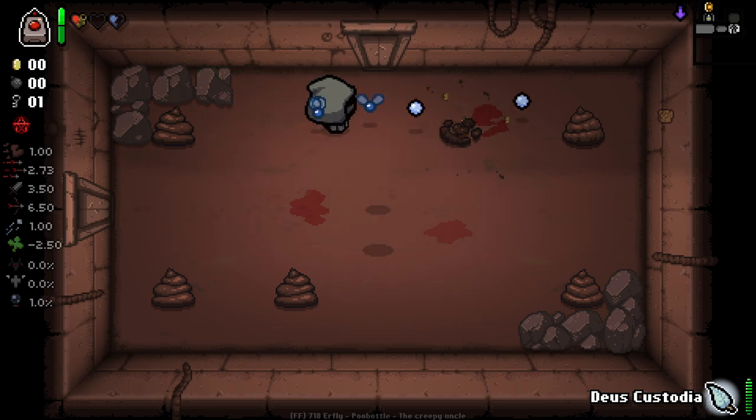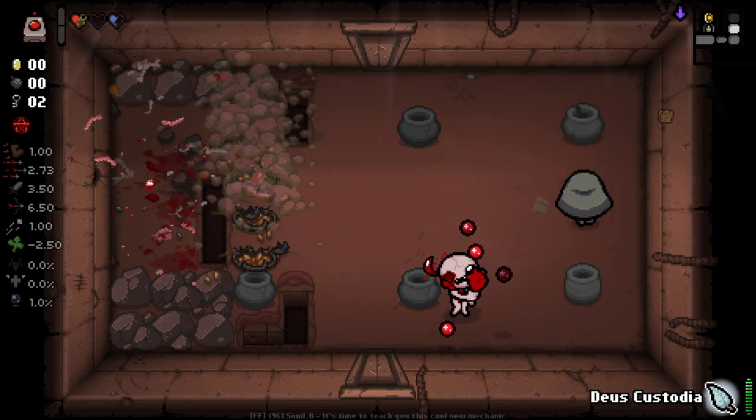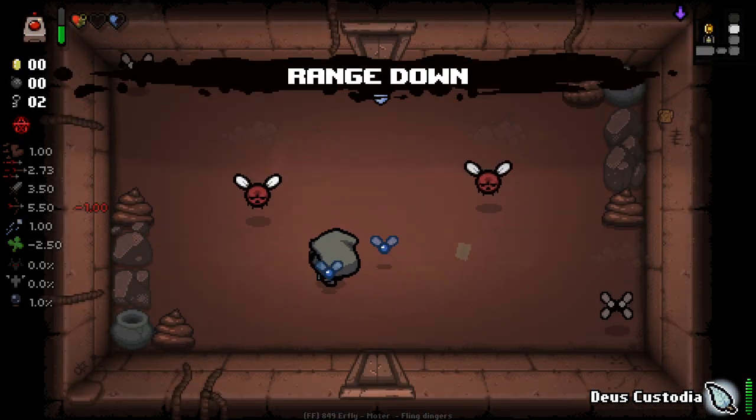This character has some intriguing stuff going on. Basically it's kind of like an ever-changing build - you have your base items that you lock in, and everything else is just kind of attached onto your run. I think it's a pretty fun way to play the game. To be fair, I don't know why I did that - I could have just pushed them into the spikes like the room intended. Range down, love that.